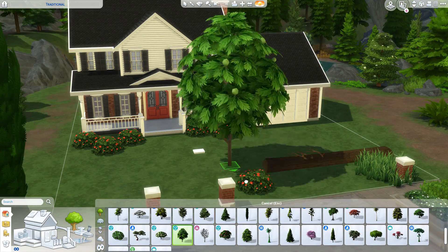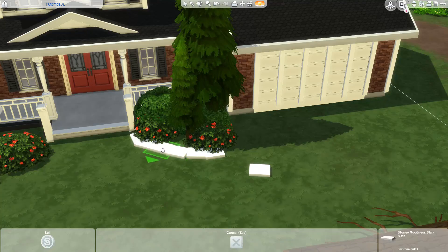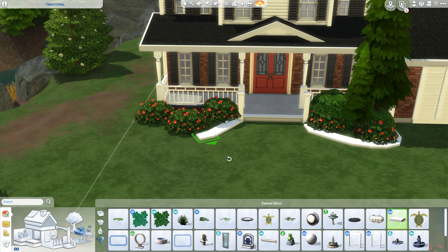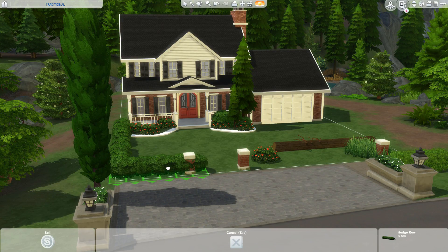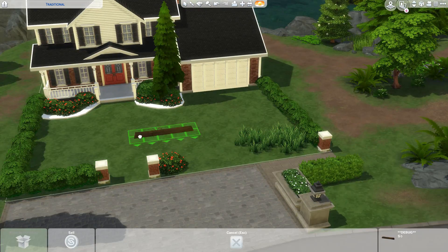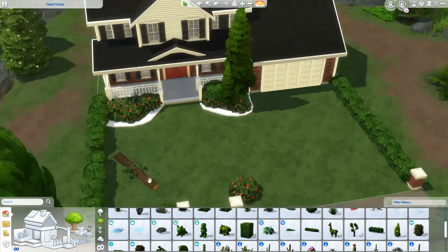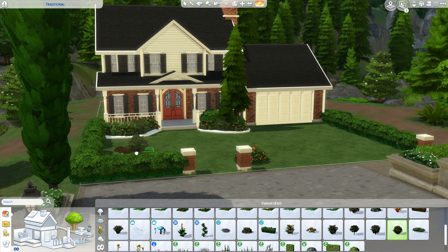I went for a red color theme for this build, both for the actual house and for the landscaping. I chose red because it feels very warm and inviting — I wanted this house to feel very homey. Also, this world is very green with not a lot of color variation, so the red provides a great contrast. The red brick mixed with white paneling also gives it that very traditional look I was going for.